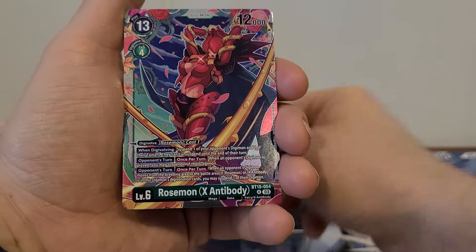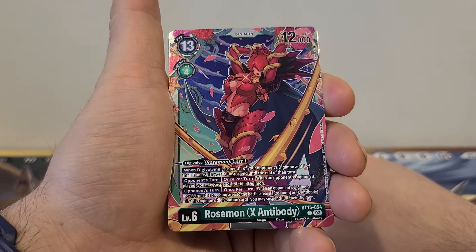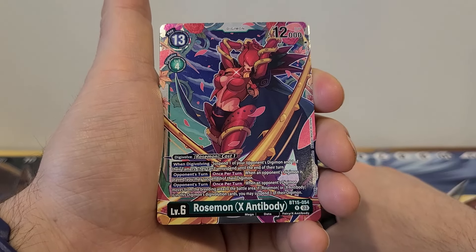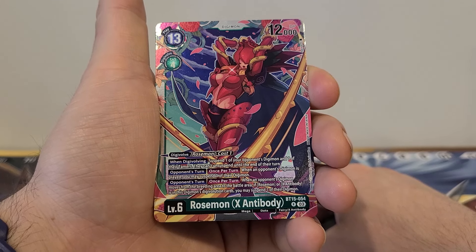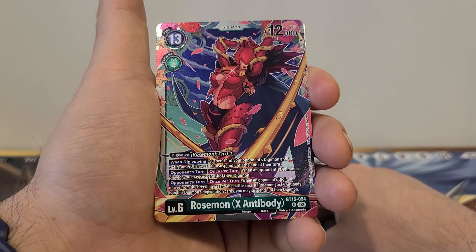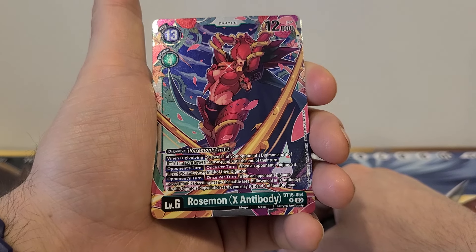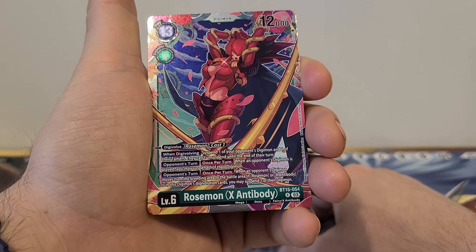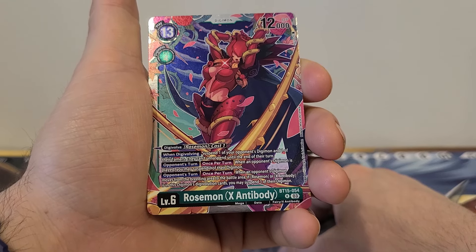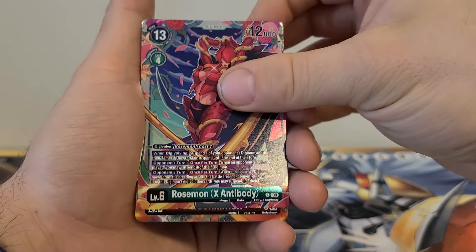Rosemond X Antibody: 13 play cost, 4 Digivolution cost, 12,000 DP. Digivolve from Rosemond with a cost of 1. When Digivolving, suspend one of your opponent's Digimon and one of their Tamers — they can't unsuspend until the end of their turn. Opponent's turn, once per turn: when an opponent's Digimon is played, you may suspend one of their Digimon. Opponent's turn, once per turn: when an opponent's Digimon moves from the breeding area to the battle area, if Rosemond or X Antibody is in this Digimon's Digivolution cards, you may suspend one of their Digimon. Really cool that you can slow them down like that.